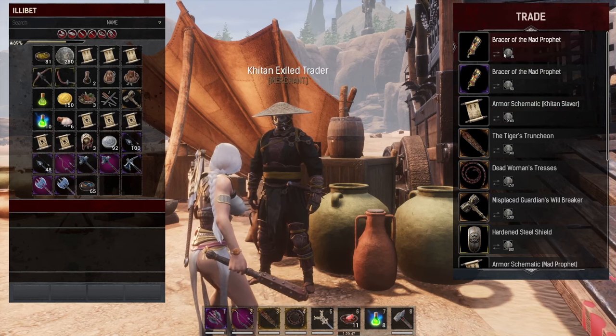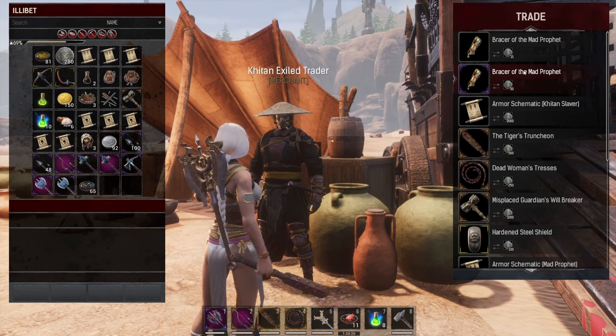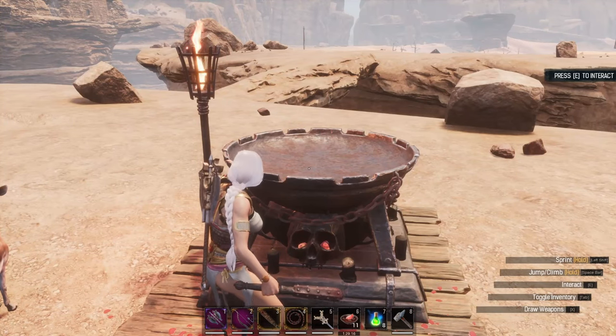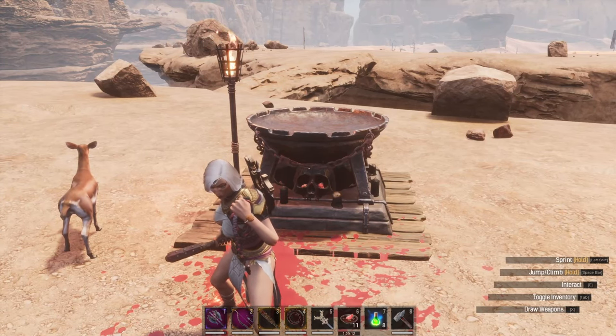Mostly now I'm going to go around and show you where all the merchants are and what you can actually get off them. And if you've been killing sorcerers and kept those skulls, you can just bring them in and pop them straight into these little braziers. So if you haven't been throwing out the sorcerer skulls from ones you've killed, kept them handy, you can in fact still use those.